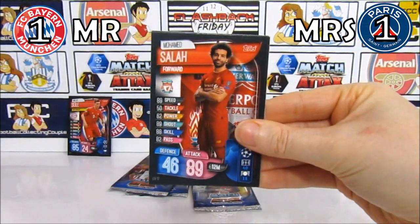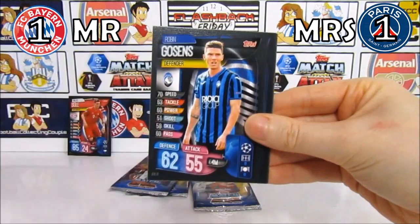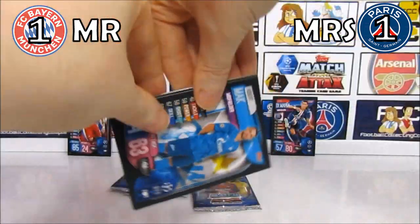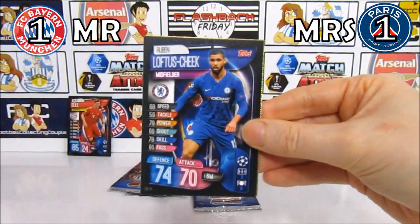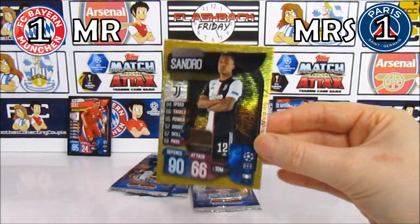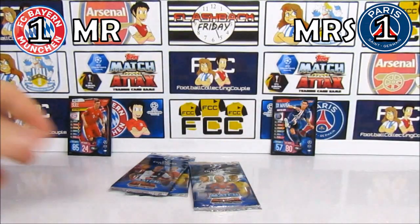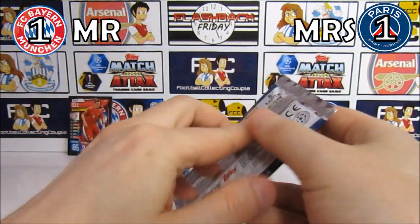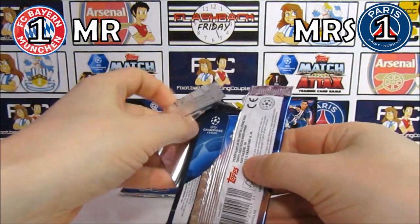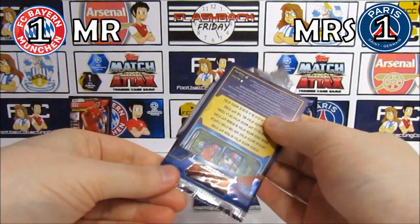Pack seven: Salah, Goosens, a Melkut, Mac, Loftus-Cheek, and a pro performer Sandrode — I think we get that one in every single battle. We still need a couple of those for our collection. That's the final regular pack before we go into the limited edition packs, which will be interesting.